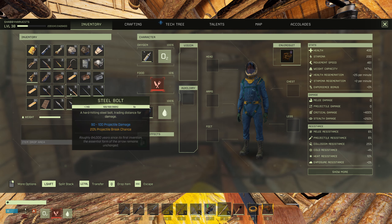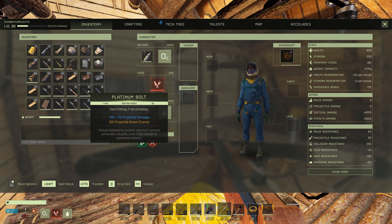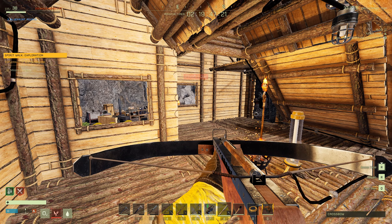The platinum bolt has a decent jump up to 104 to 110 damage. Then finally the titanium bolt does 114 to 120, overall better, and has only a 10% chance to break.